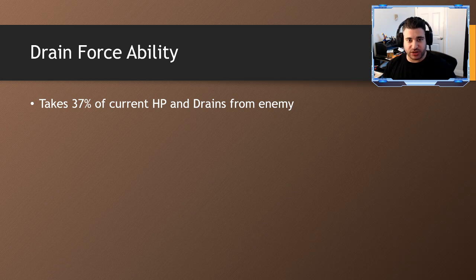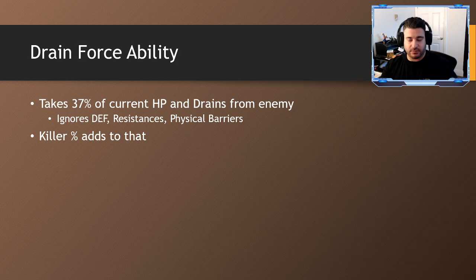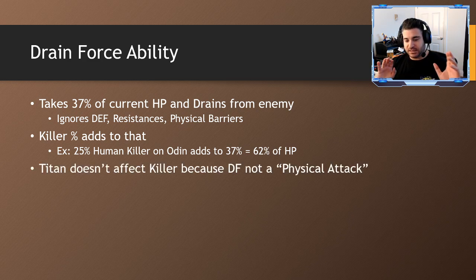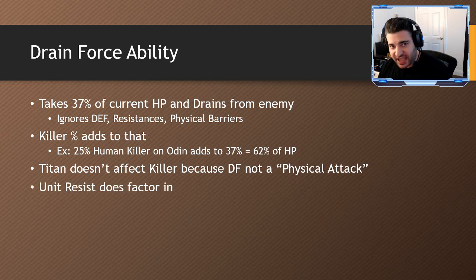Now the really important thing about Drain Force: it takes 37% of Katone's HP and drains it from the enemy. That's it — you ignore slash resistance, ignore defense, ignore barriers, and literally just take 37% of her HP and drain it from the enemy. There is an important upgrade: you add killers, specifically human killers. If you add human killers, the way it works is the human killer percent adds to the Drain Force percent. With the 25% human killer from Odin, added to the 37% of the ability, Katone will take 62% of HP — literally just take HP times 0.62, that's how much drains. Titan doesn't affect it because Drain Force is not a physical attack, so you don't get the 25% man killer on physical attack. The unit resistance does factor in because Drain Force is technically a unit attack.